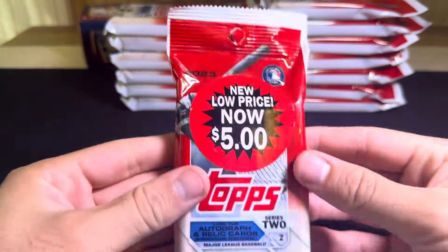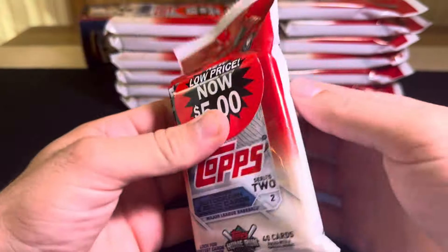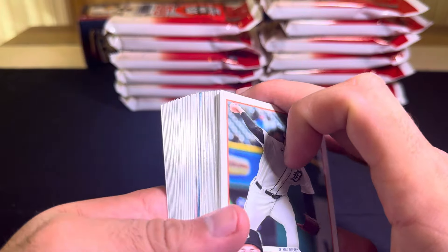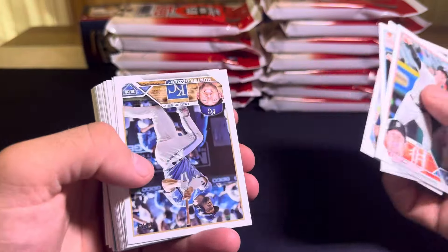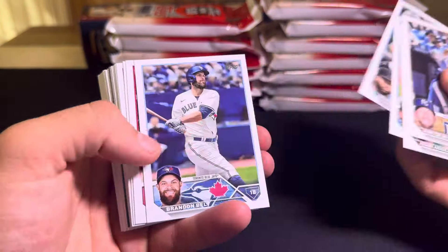Without further ado, let's get into these fat packs. These have been out in Walmart for probably a month or so now. I've opened some of them — got 14 total today. I pulled some good stuff out of this when it was first released back last year: pulled an Ezekiel Tovar Father's Day out of 50, some nice Yoshida parallels. But enough of me yapping, let's get right into it. 14 packs, got Max Meyer on the rookie.